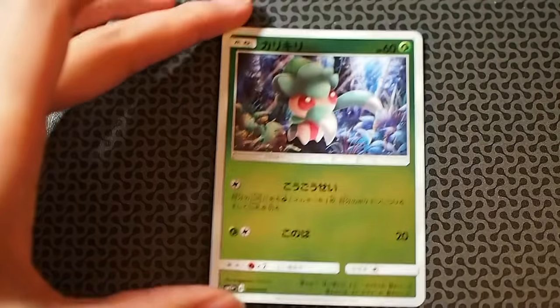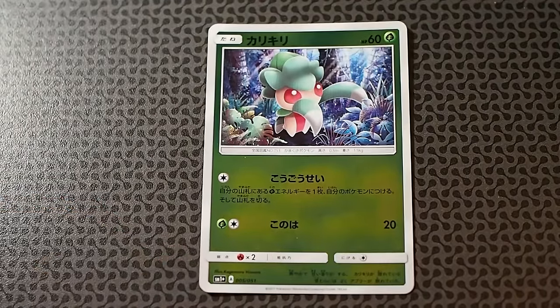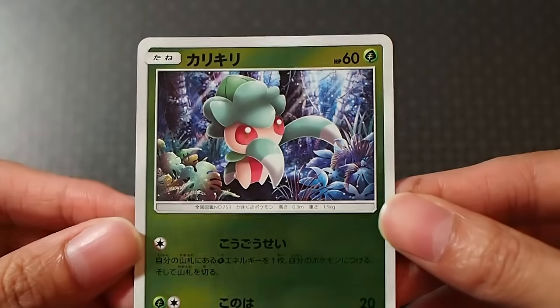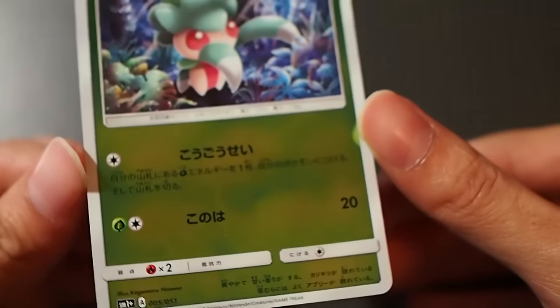Here comes the fifth card — I'm just going to put it there so you guys can crop a full HD picture of it. This is Fomantis. It has the attack Synthesis: search your deck for one grass energy and attach it to any of your Pokemon, then shuffle your deck afterward, using a single colorless energy. That's a very good attack. The other one is Leaf Age which does 20 damage. A lot of people are using this with the Decidueye because of the Lurantis GX, which is quite decent.